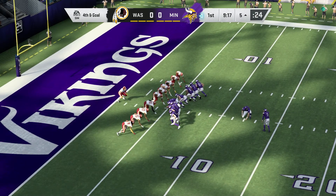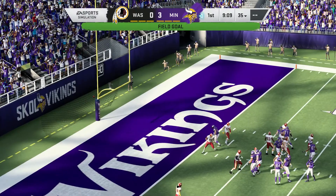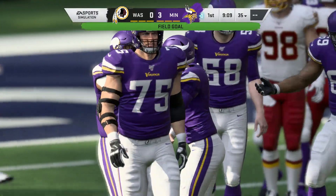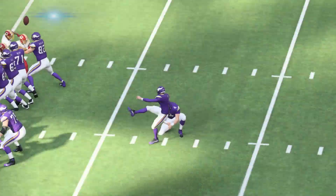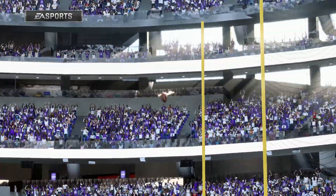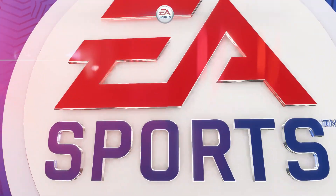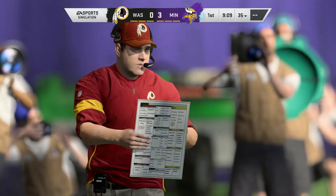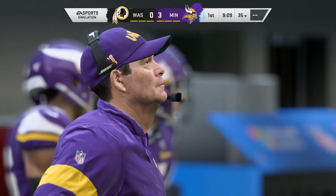Cousins heads to the Vikings' sideline and on is Dan Bailey to try the field goal. From the left hash, a chip shot — and Bailey able to knock it through. The Vikings have a 3-0 lead. After marching down the field, only getting 3 there, it kind of feels like a win for the defense. But if I were the offense, I wouldn't hang my head — that's a good drive and 3 points were put on the board.